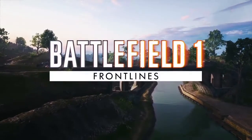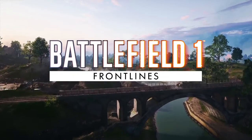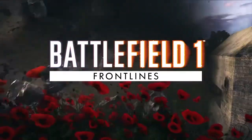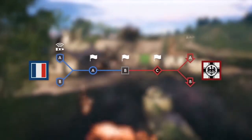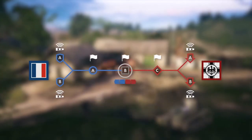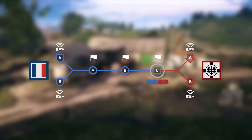After the initial mobile war on the Western Front, holding on to captured ground proved to be a challenging task. Frontlines combines Conquest and Rush in a symmetrical head-on engagement, where the contested frontline can move in both directions.